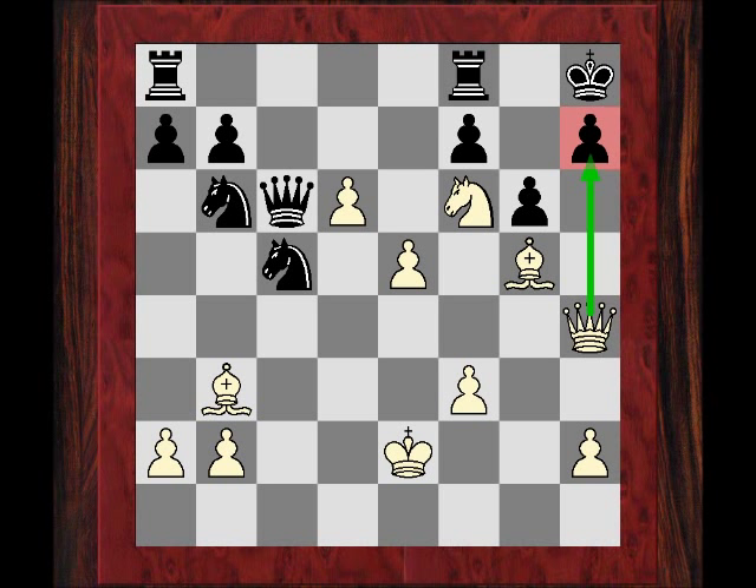The remarkable thing is that here, after Qb5 check, David somehow plays the most accurate move in the position — a counter-intuitive move. I don't know how many of you would play this. If you'd like to stop the video and think about this position for 10 seconds — what would you play now as White?